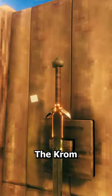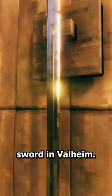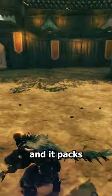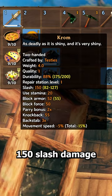Let's talk about the Krom. The Krom is a Mistlands tier two-handed sword and the first two-handed sword in Valheim. The Krom is an absolute unit of a sword, and it packs a huge punch, boasting a base 150 slash damage.